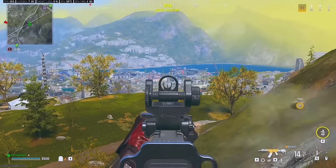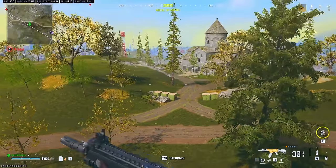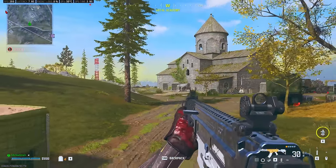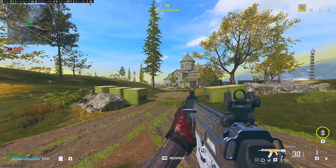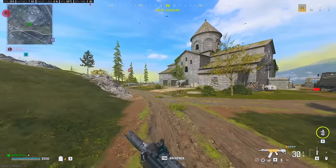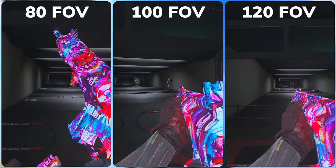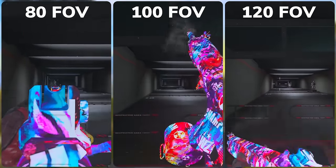Speaking of FOV, let's talk about exactly what this setting does for you. At the top of the view tab in graphics again, the field of view, or FOV slider, is default at 80. This is way too low of an FOV and puts you at a disadvantage to other players. The optimal FOV is at max 120, in order to see more of your peripheral. But it does make it harder to see your targets. On the plus side, visual recoil is significantly reduced the higher you move your FOV. If you can't accurately use 120, I wouldn't recommend going below 100, as you'll miss too much of your peripheral surroundings and guns will seem much harder to control.